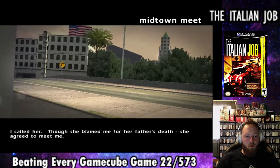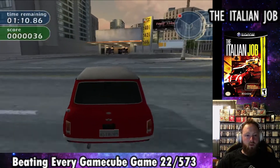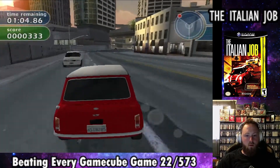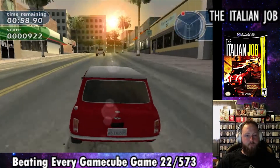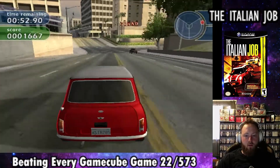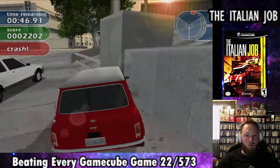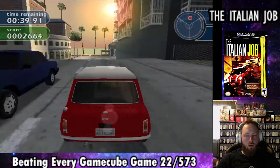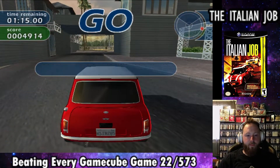In Midtown Meat, we're setting out to meet up with John Bridger's daughter, Stella, because we're going after a man named Steve. Each mission is broken into parts, and you have to successfully complete each part or start that mission over. None of the missions are all that long, so it doesn't really matter too much. The Italian Job is a mission-based racing driving simulator where each mission has you do something in a specific amount of time to drive into a big red square to finish that portion.